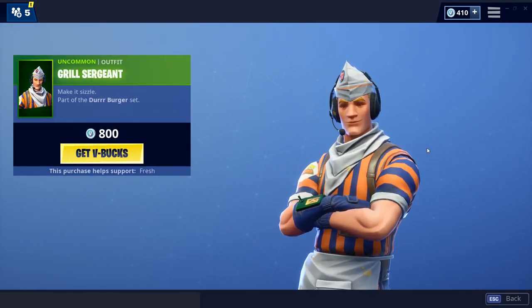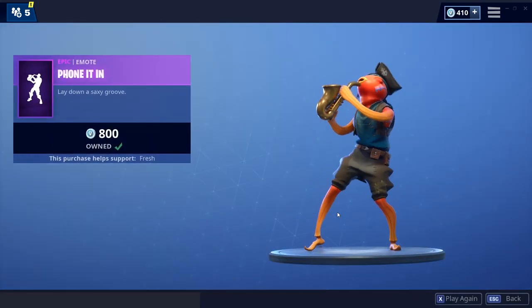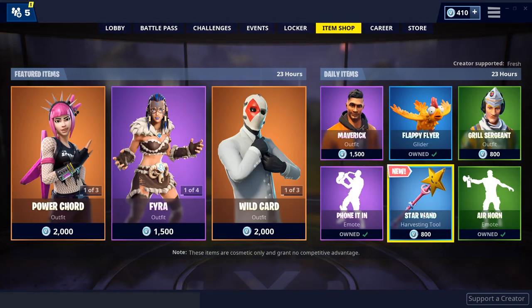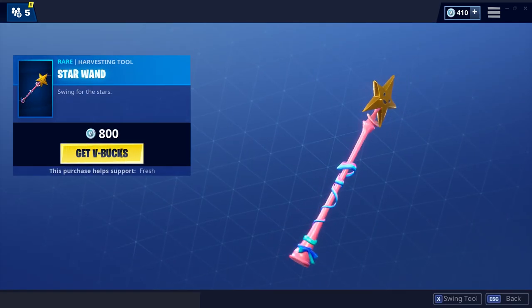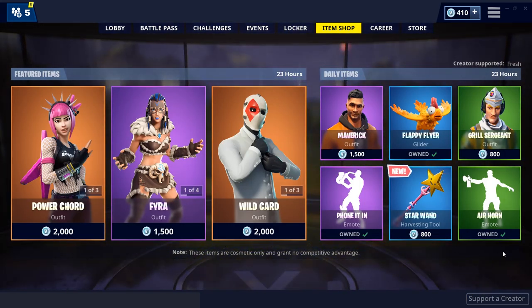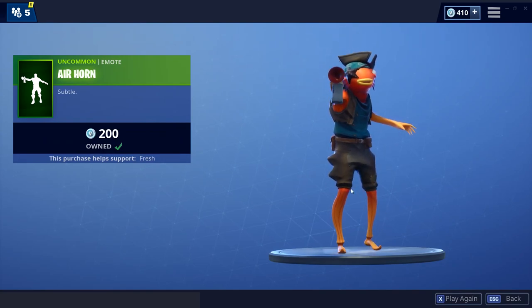The Real Sergeant skin, pretty fire skin, very good green skin. The Opponent emote, pretty fire emote — that's why I bought it, like it a lot, very good emote. The Star One, decent pickaxe in my opinion, also new as well. And finally the Air Horn emote, which is a pretty fire emote in my opinion.